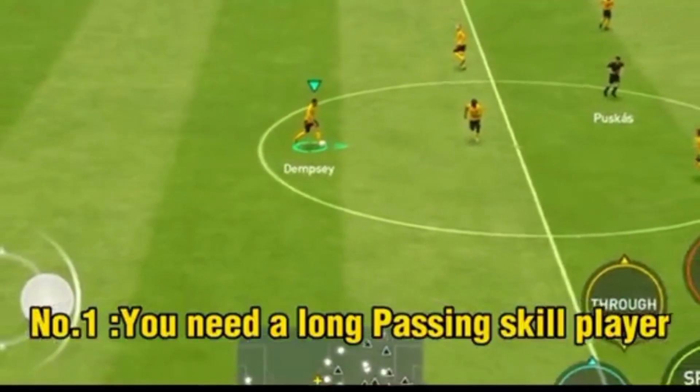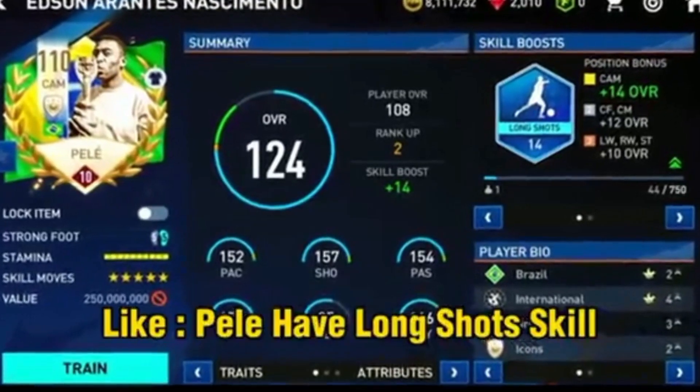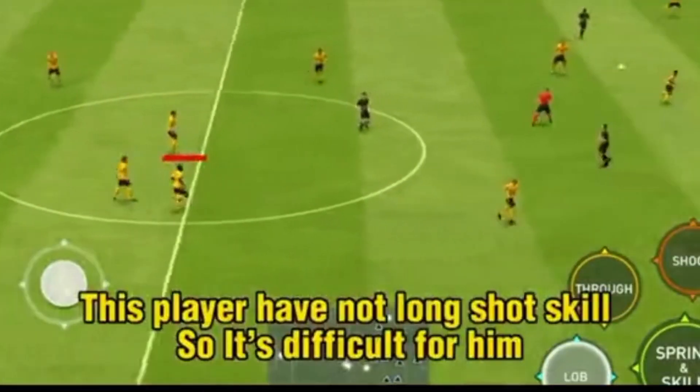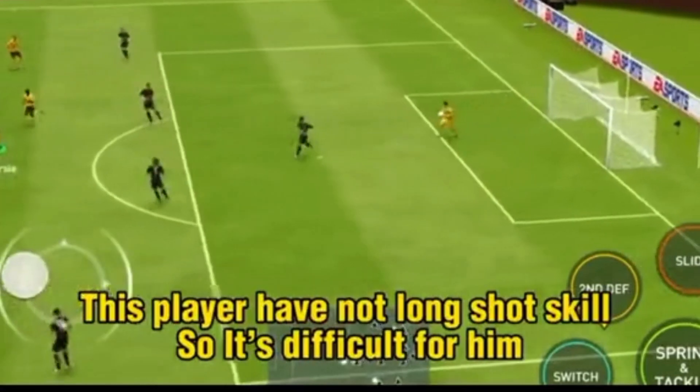Number one, you need a long passing skill player, like Pelé, who has the long shot skill. This player does not have the long shot skill, so it's difficult for him.